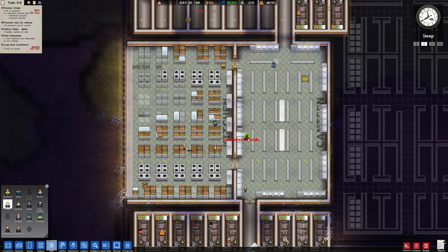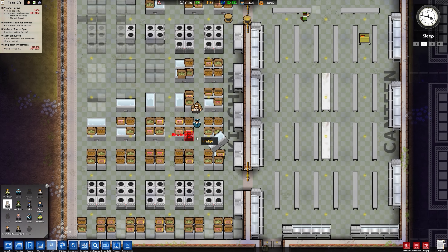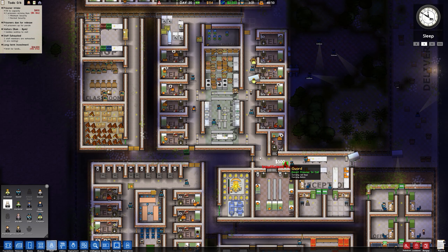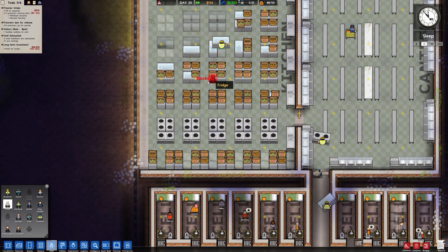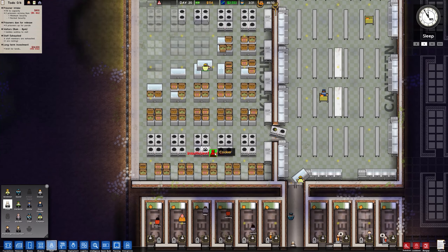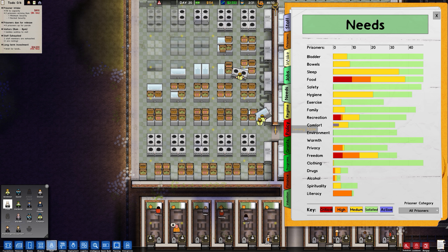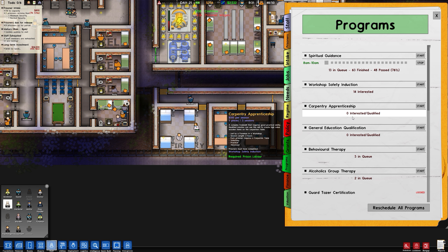That'll do me for now. That's an amount of money. So these guys are going to start cooking during the night while they move around all the goods, all the food for now. They'll probably start bringing in food from the outside as well. But once the money ticks over, I will hire a couple more cooks. It does also mean that if we want, we can open up another program for cooking.